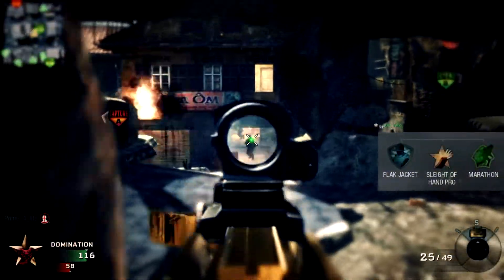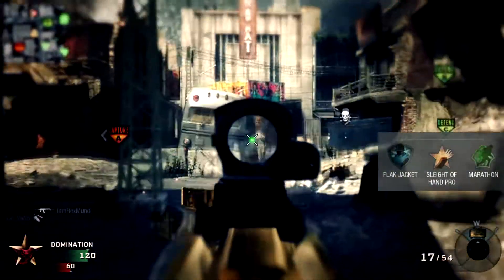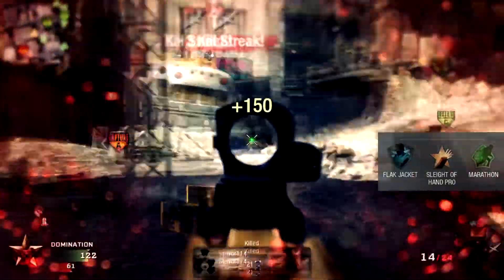For your perks, pick flak jacket to protect yourself from any explosive damage, sleight of hand for faster reloading, and finally marathon for a longer duration of sprint.